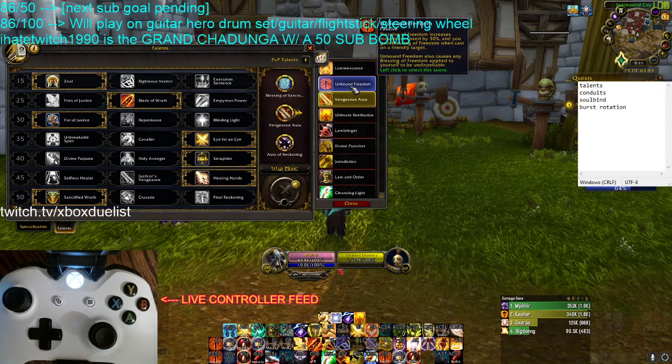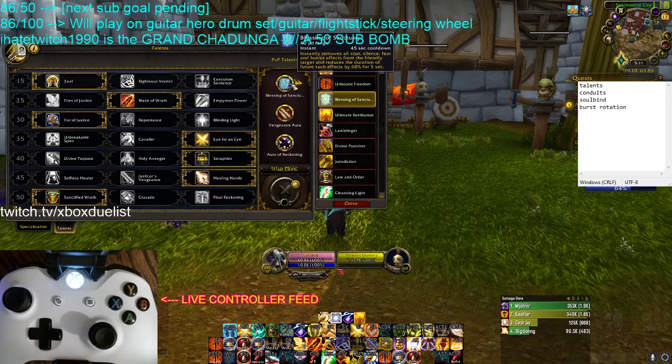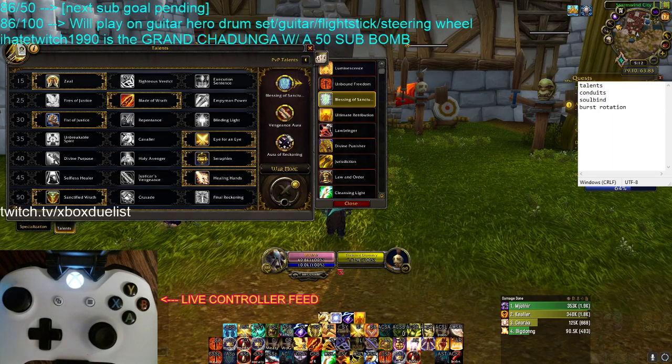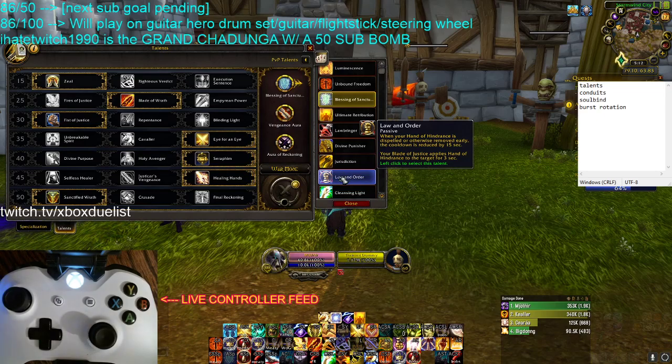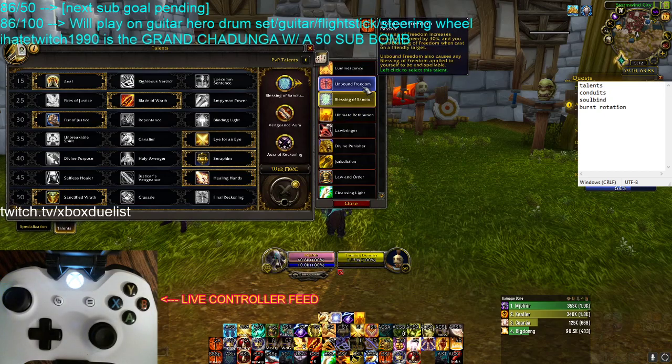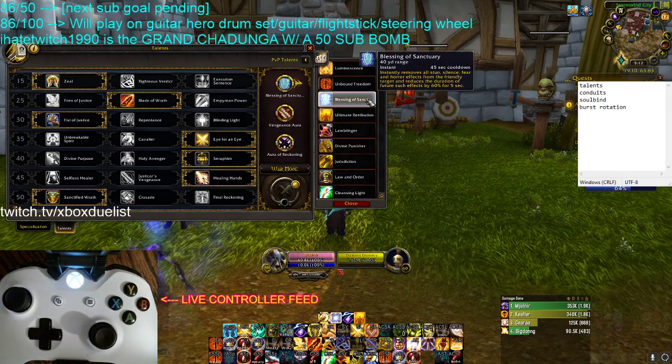Depending on the comp you're fighting, you can swap out Vengeance Aura with Unbound Freedom, or swap out Blessing of Sanctuary with Unbound Freedom. It's pretty much these three talents, and then in the fourth position is Unbound Freedom, and maybe in the fifth position is Law and Order if you're trying to catch somebody. Especially if you're playing with a Frost DK or an Arms Warrior — two main double melee comps.